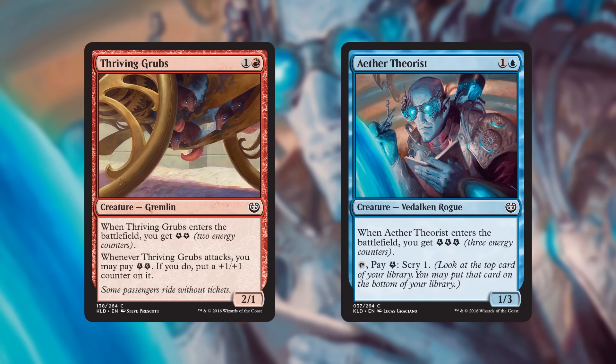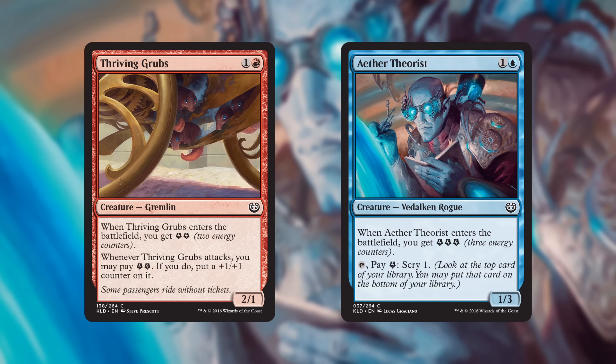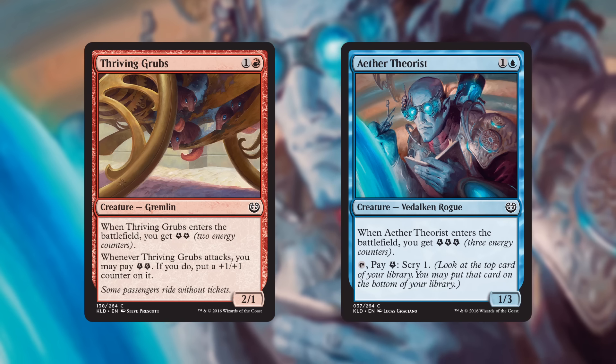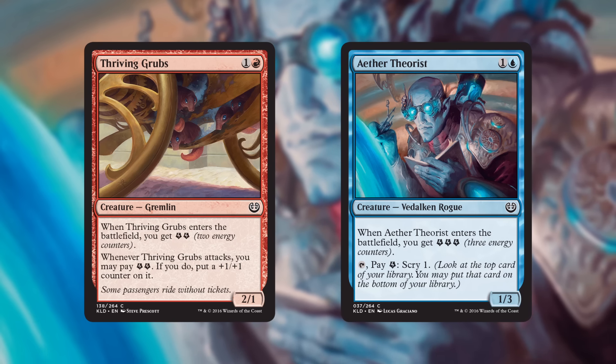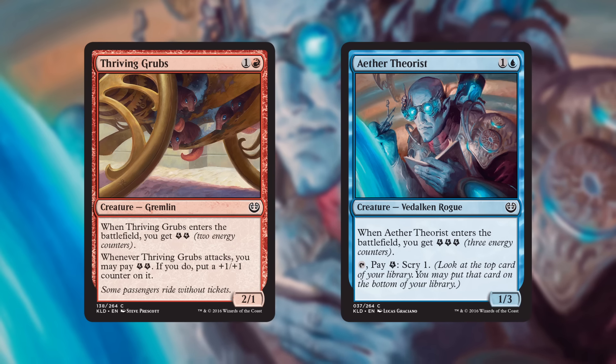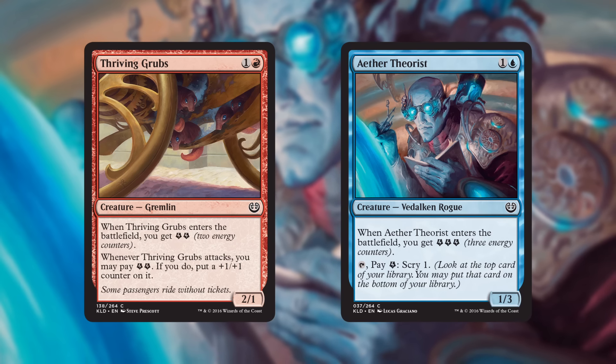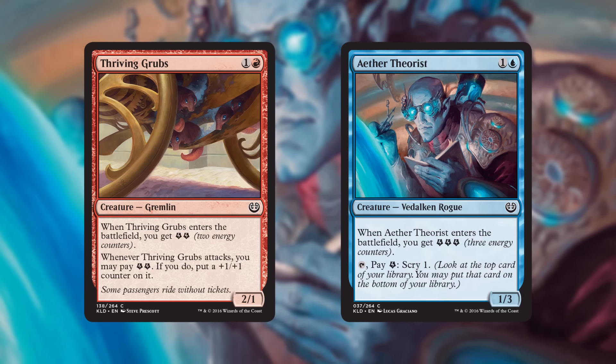Kaladesh is a world of wondrous inventions, and a lot of the artifacts on Kaladesh are powered by a new resource called energy. In the Kaladesh card set, you're going to see lots of cards that give you energy counters. Energy is completely interchangeable — one card can give you energy counters and then you can spend those counters on the ability of a different card. The counters go on you, the player.